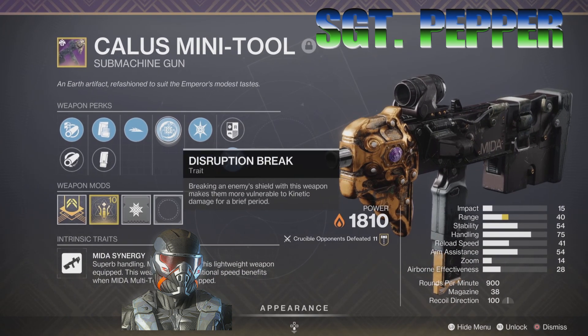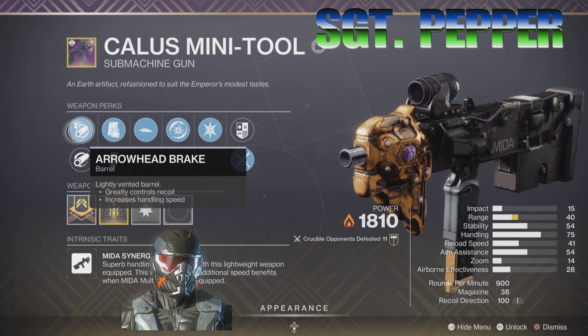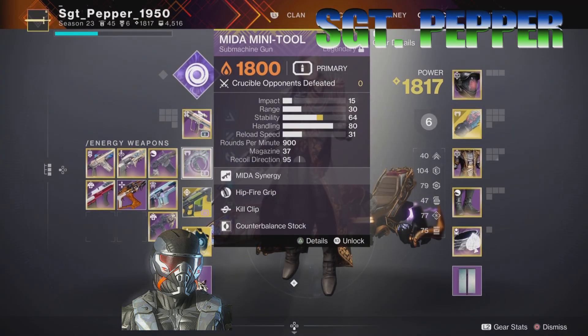It's got two perks: disruption break, slideways, tactical mag, and the arrowhead break. All right, now let's look at the Mita.